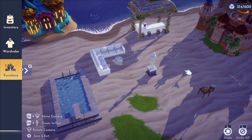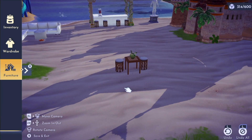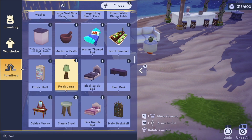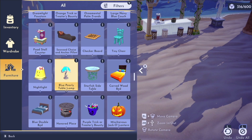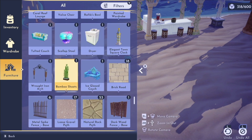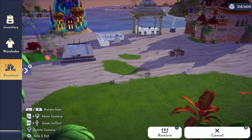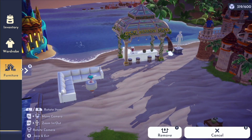As always, I start by placing down a bunch of objects that I think would look good in the area. I used some palm trees to make the whole build more cohesive and tie it into the beach theme.